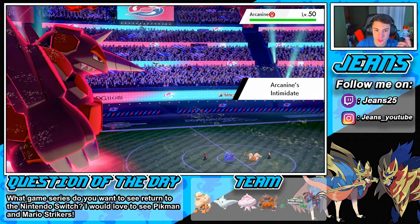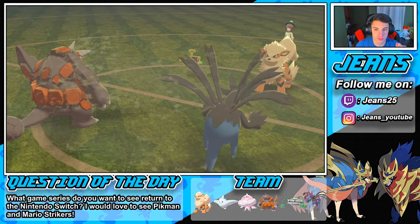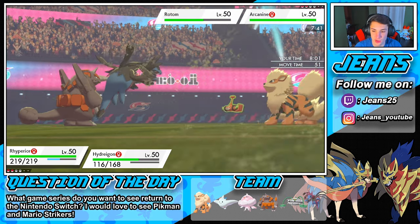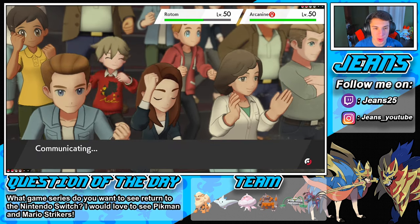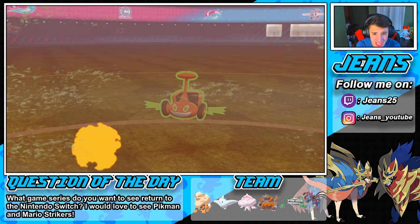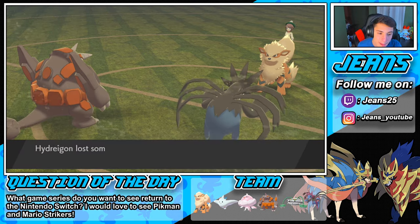Trick Room is gone. We're gonna go for Max Quake on Arcanine and then Flamethrower on Rotom. Actually I'd rather go for a High Horsepower since EQ won't hit my Hydreigon and Rotom dodges it anyway. Rock Slide is super effective to both — but let's go for High Horsepower on Arcanine. Then we rock into Flamethrower on that Rotom. He might go for a Leaf Storm with Rotom and take out Hydreigon — let's see! Flamethrower, we outspeed — we take it out! That's the game! GG baby!